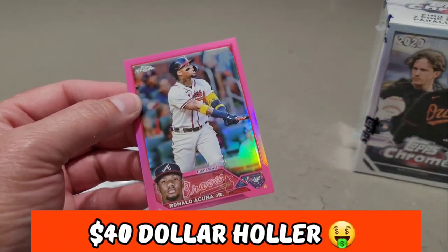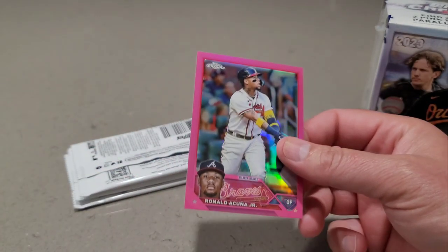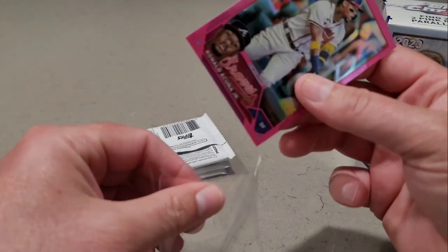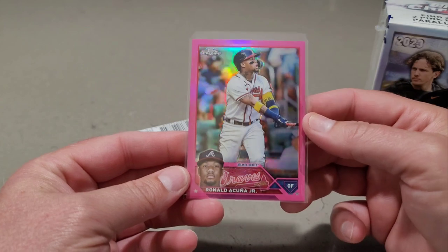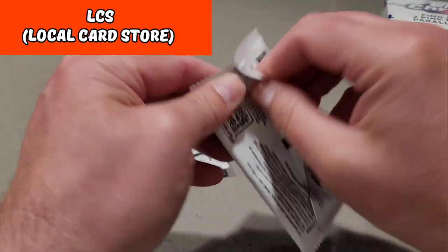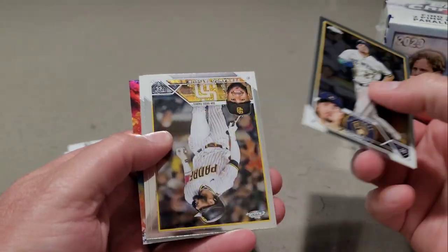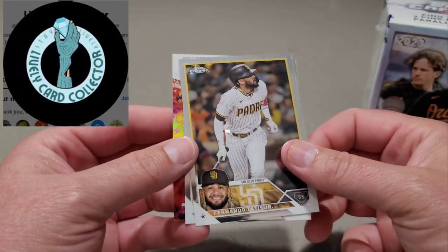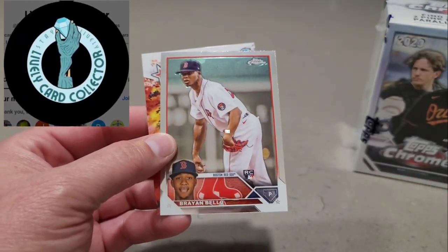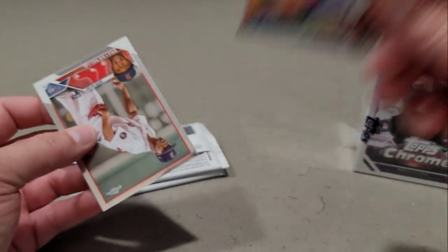And then our pink — hey, now we're talking, now we are in business! That's a $40 holler right there, that will be $40 at the LCS. We'll definitely take that for sure. I just paid for the box and then some. We got Willie Adames, a Fernando Tatis, and a future star of MJ Melendez — not numbered. Two more packs.